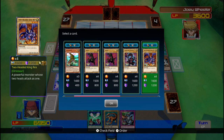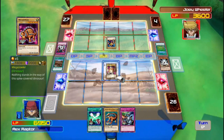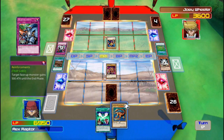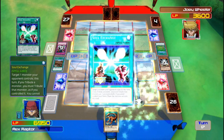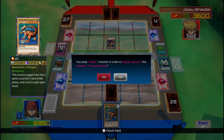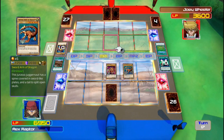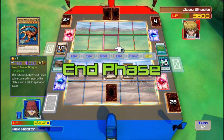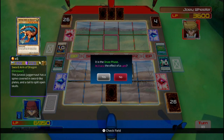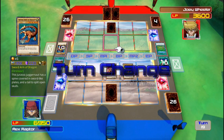I'll summon Mega Zoller, straight from my deck! Come forth, Mega Zoller, in attack mode! Then I'll set one card face down. Then I'll activate Soul Exchange — I know I won't be able to attack this round, but I'll be able to get rid of your Accurator and use it to summon Sword Arm of Dragon! Come forth, my beast, in attack mode! And that ends my turn. Next turn, my two dragons — Mega Zoller and Sword Arm of Dragon — will start chomping away at your life points unless you have something to save yourself, and it doesn't appear that you do.